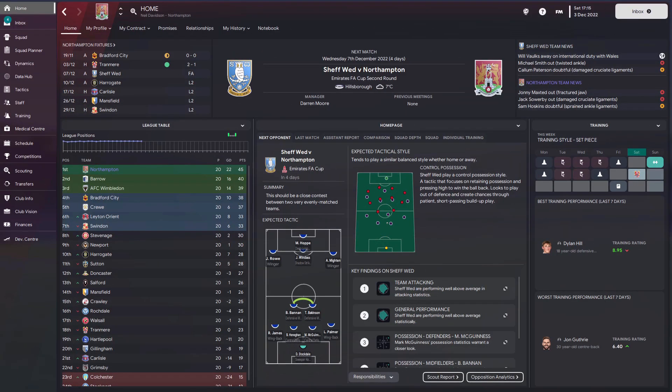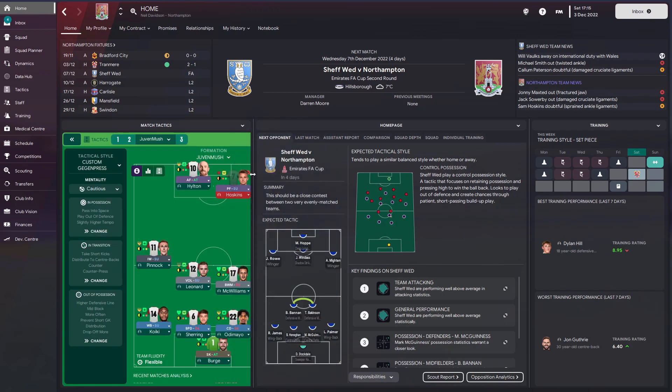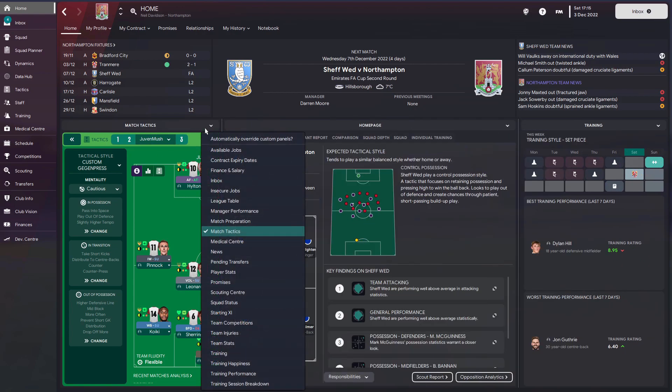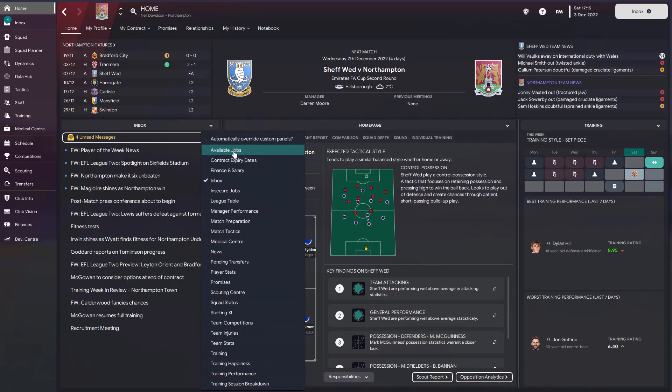Your home base page you can tailor to your needs as well. Down here at the minute we've got League Table, but look at all the options you can use. You can even — which is kind of cool — drag your match tactics in and have them fold in there like that. It's entirely up to you how you create this home page and it's completely editable.